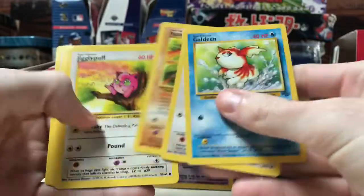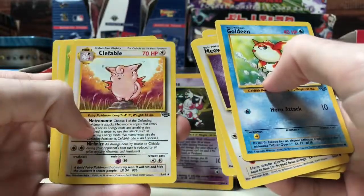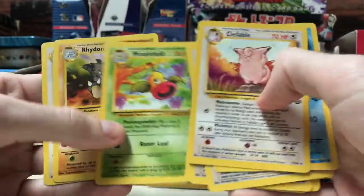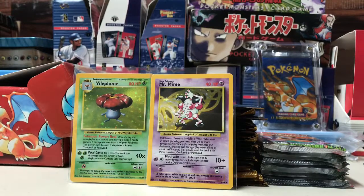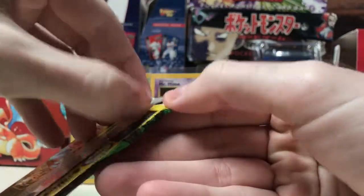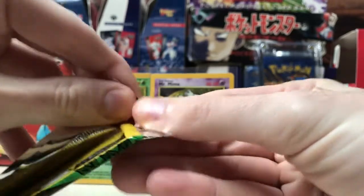Goldeen, Meowth, Mankey, Jigglypuff, Paras, Exeggcute, Eevee, and a non-holo Clefable, Weepinbell, Rhydon, and Farfetch'd. So two for three so far — let's see what the fourth has in store for us.